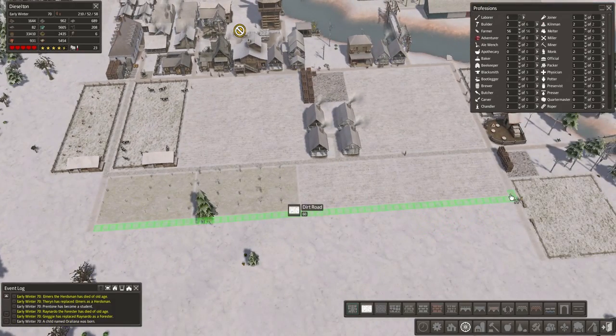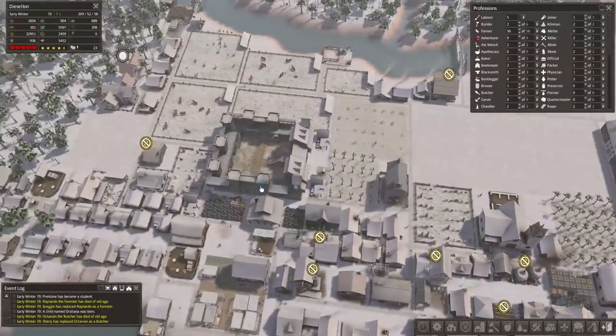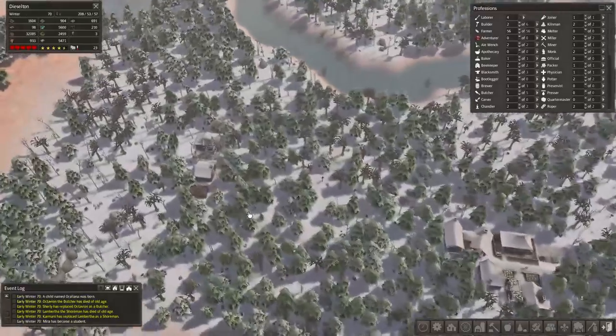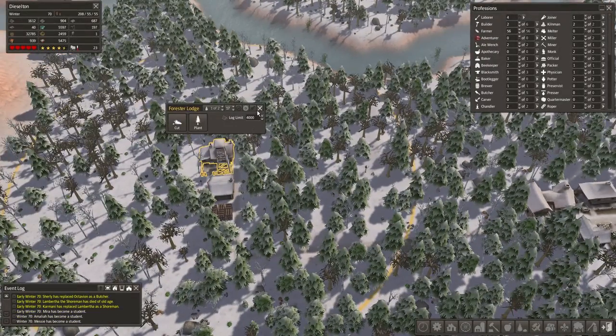Let's build a road — we'll take this all the way down there. We've got some bundling stuff going. The sawmill is still doing a good job.